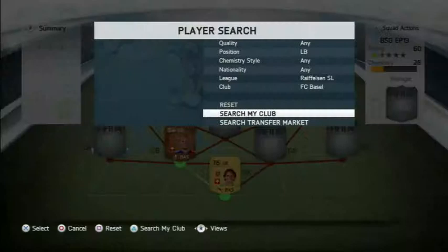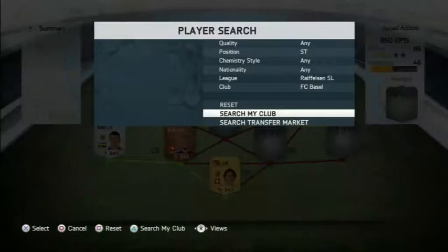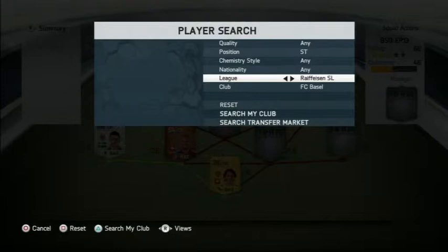In net we have Sommer, making his second appearance in the series. The left back is Safari and the left mid is Stocker, all from FC Basel to get the chemistry links. The other striker is not from Basel — he's from the Saudi Pro League.